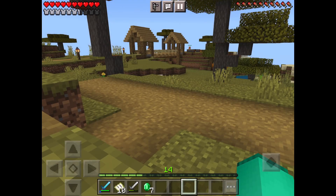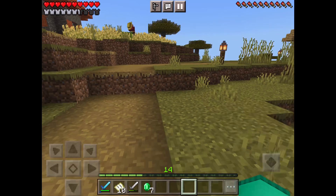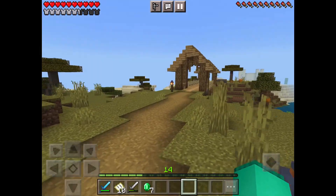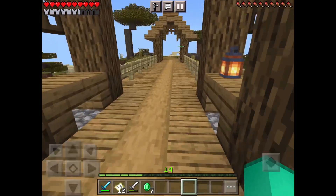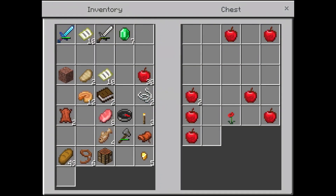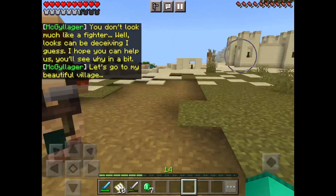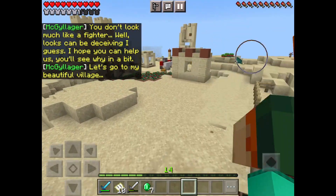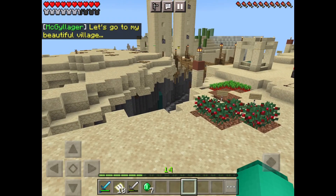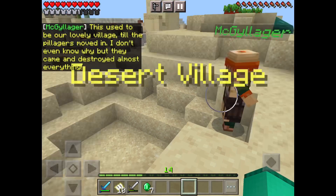So now we're going to go to the desert, the desert village, which is right over there. You're going to want to walk over here, go across this bridge, and then go to the desert village, which is right here. So we got some apples and a poppy. Let's go to the beautiful village — McGillager. So we follow him over here. Desert village.